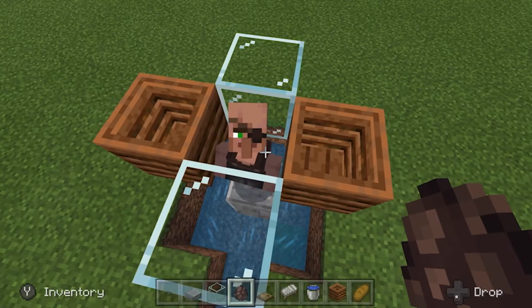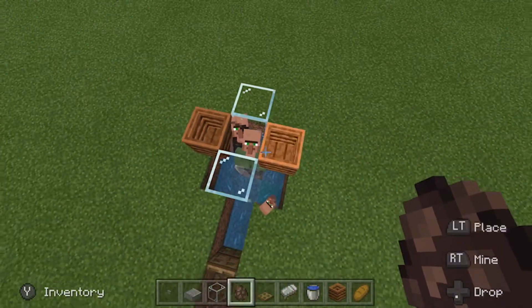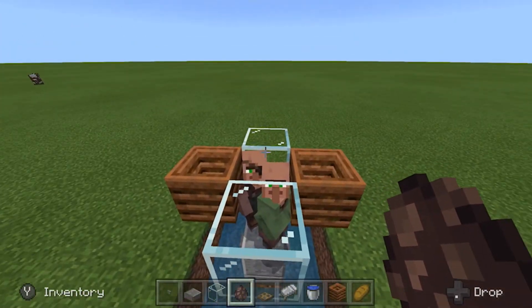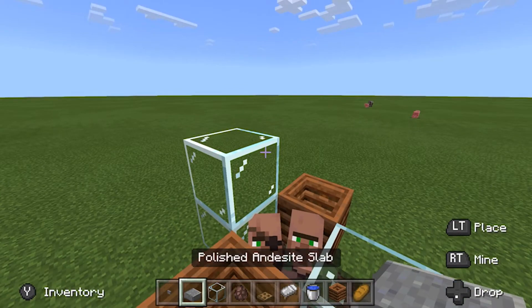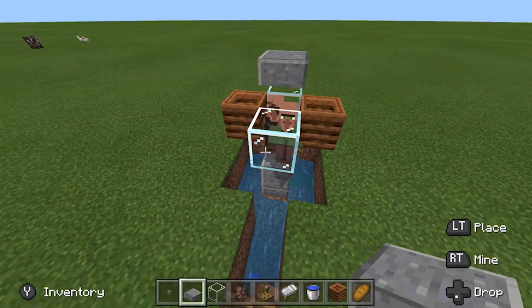So once you've got your villagers in the hole — I'm going to just use eggs on this one because it's a lot quicker, but you can use bubble elevators or any other method to get them in there. Make sure you've only got the two in there. Place a temporary block on the back bit of glass and then a half slab on top like that, which is going to make sure they're not going to get struck by lightning.